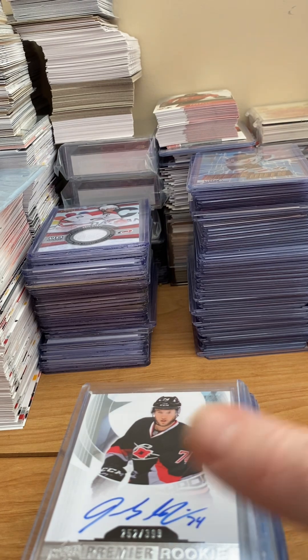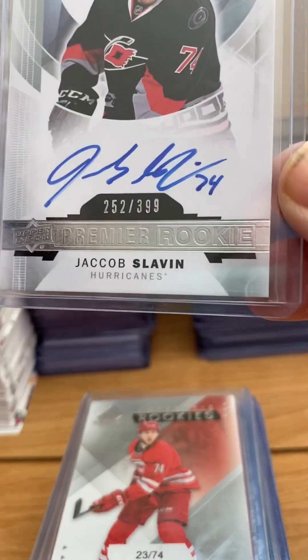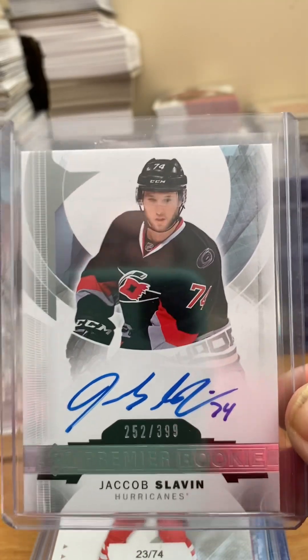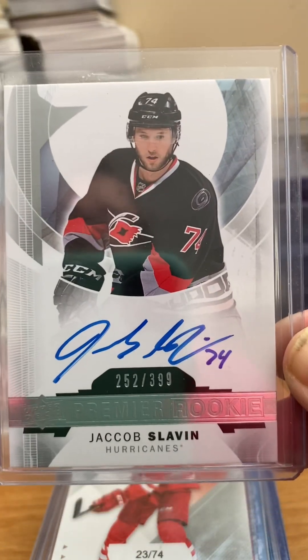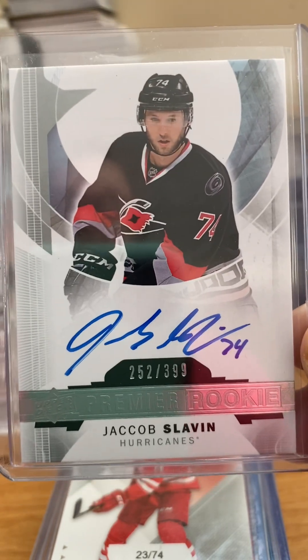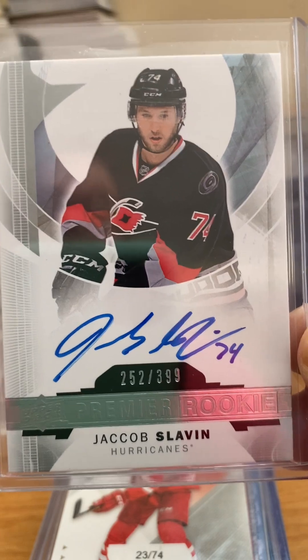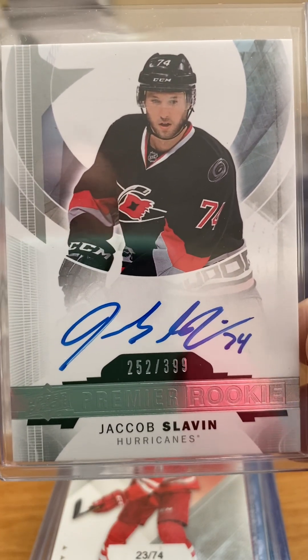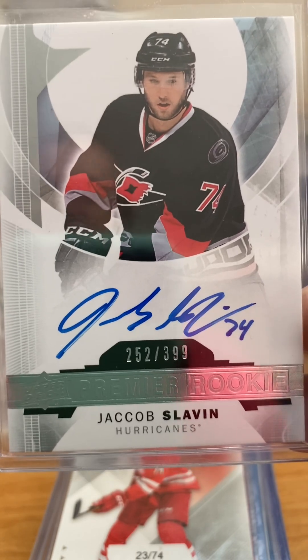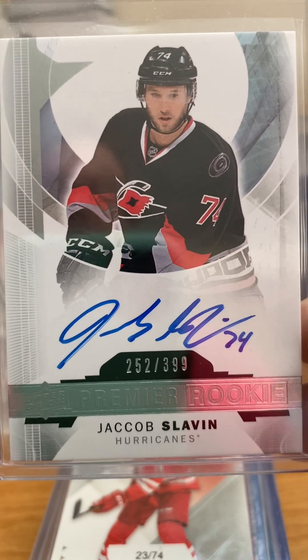Now we're hitting some of the more popular products. This one is the Premier, and it's an Autograph Rookie numbered to 399. You might think an Autograph Rookie at 399 — bank! But it doesn't do as well as some of the ones we're going to look at that are unnumbered or even out of 999. So although it's a nice card, I think they're a decent investment, but they don't seem to be very popular with collectors.